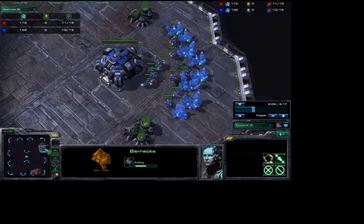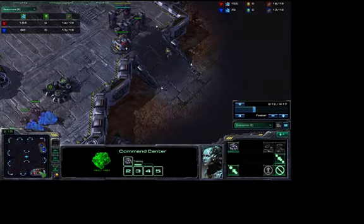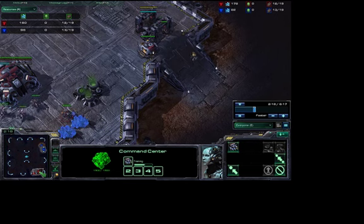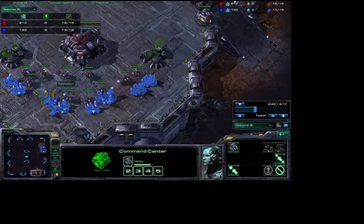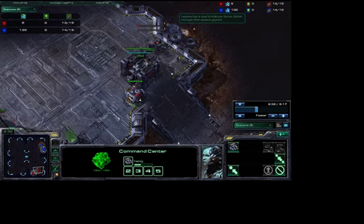This is what I tend to see in silver, gold, and bronze leagues — people tend to save up like 100 to 200 minerals rather than spending them. I also showed you the reaper rush where a Zerg ended up with 3000 minerals saved.